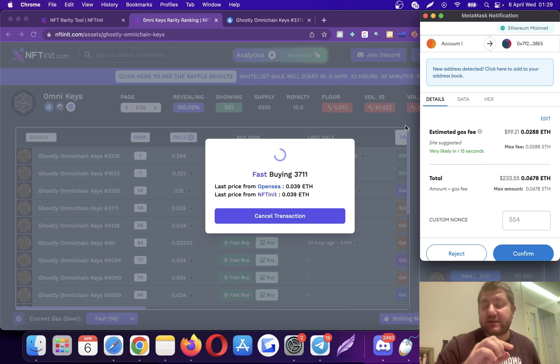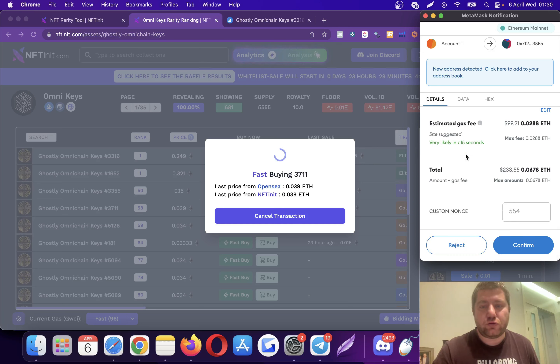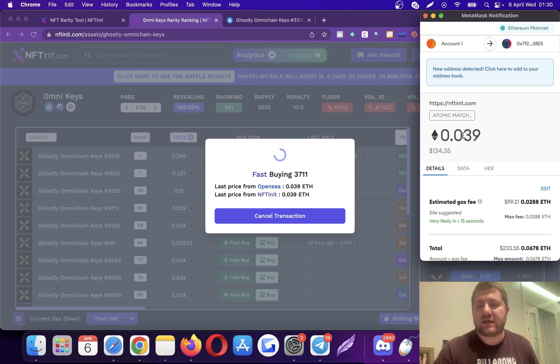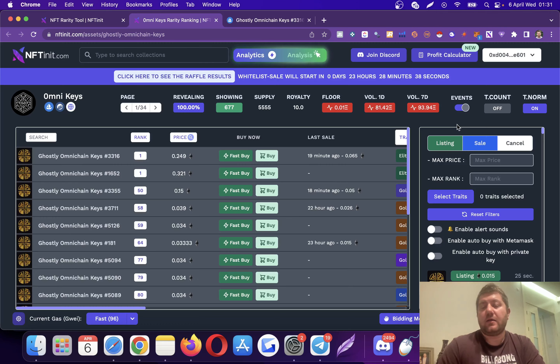Keep in mind there are some scams going on on OpenSea. You have to make sure the two prices match, because sometimes an NFT is listed for 0.039 but when you go to the listing they quickly change it to 0.39, making you pay 10 times more. You have to be really careful. I also suggest watching the price here so you make sure all three values match each other.